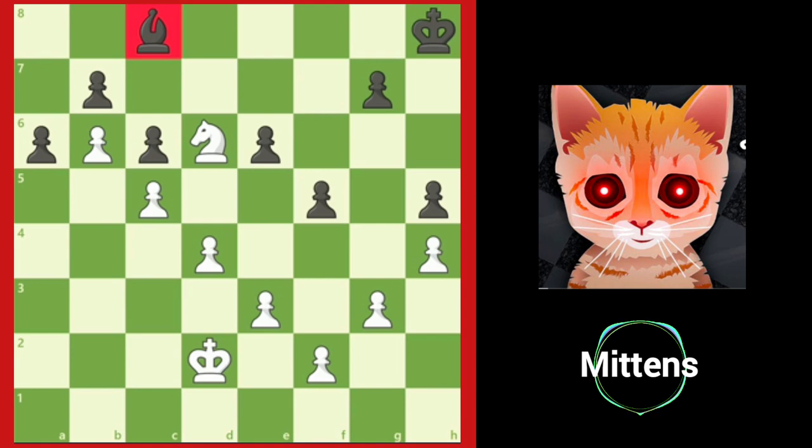A bad piece is the opposite. It's passive, has very little mobility, and controls little to no opponent squares. Let's take a look at some examples of good versus bad pieces.